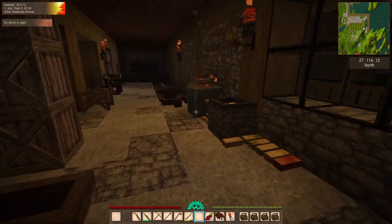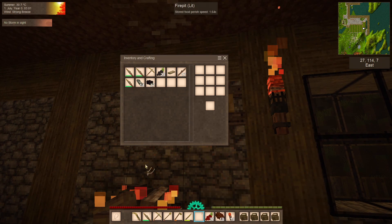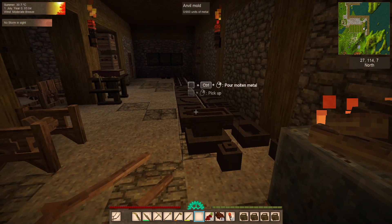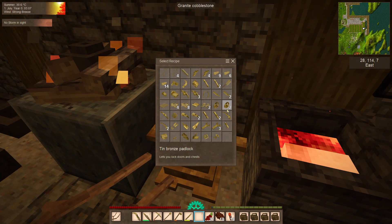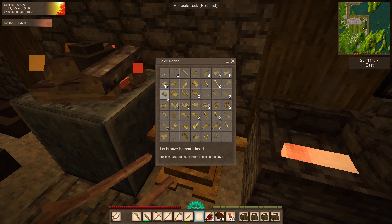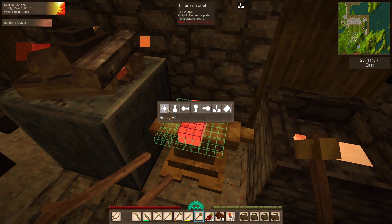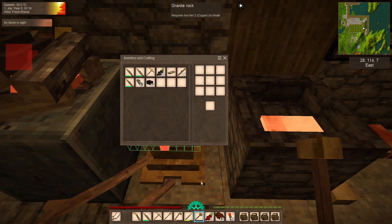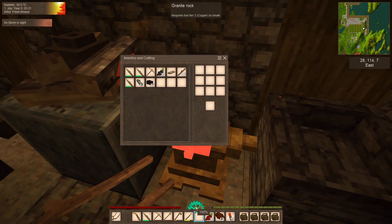We're going to need the mold and the ingots once they're up to temperature to make the copper ingots. Let's stick you down - plate, plate, plate - there we go, tin bronze plate. We'll borrow the hammer and give it a heavy hit just to get that out.